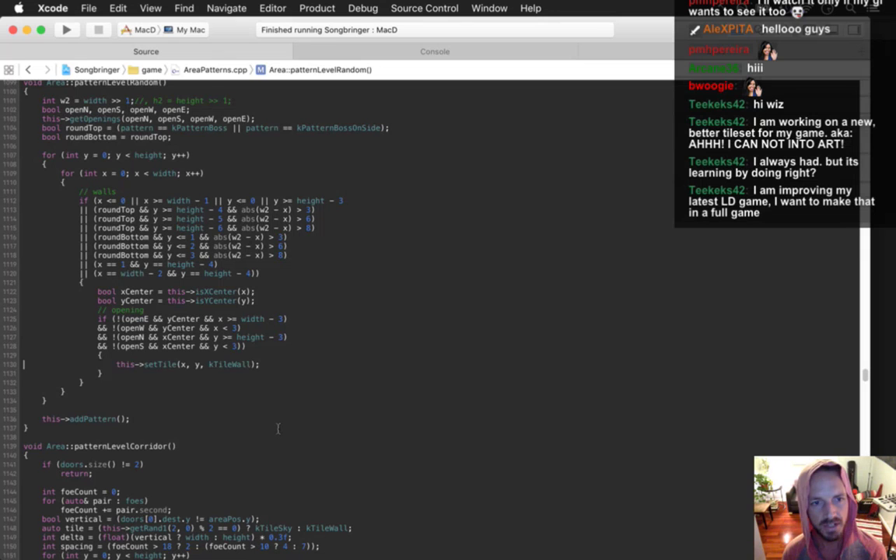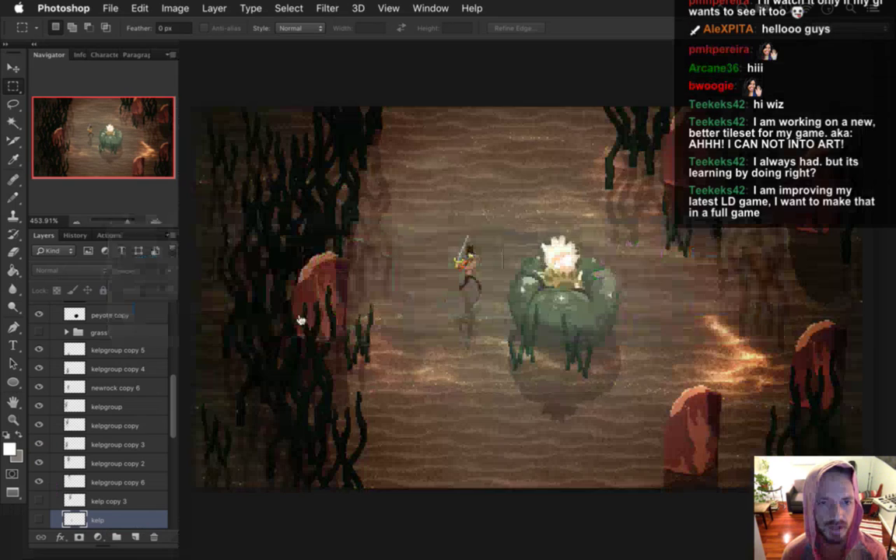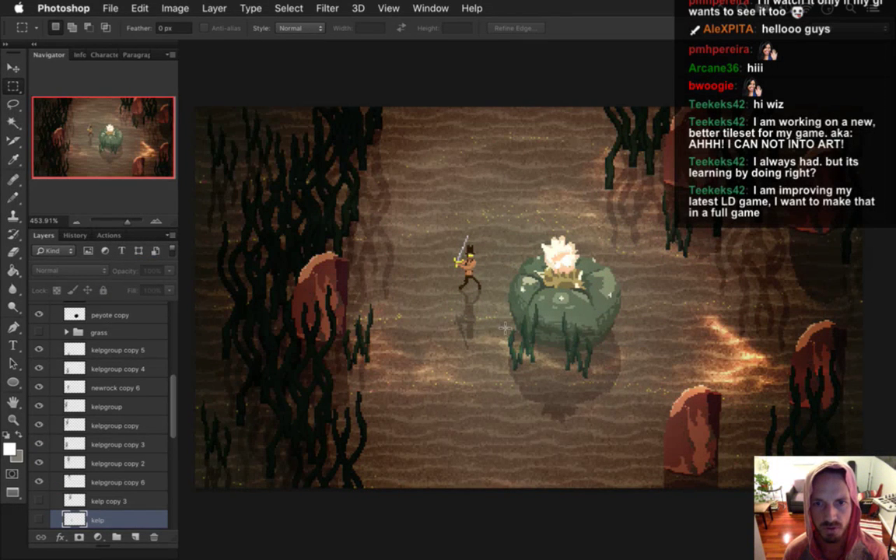I decided that this is the wrong approach — to place a wall tile — because a wall tile is a combination entity: it has the bottom, it has the tops, and the tops are a different Z. All I want to do is create some little grassy tiles like this. You can't walk on top of them, they just block your way.